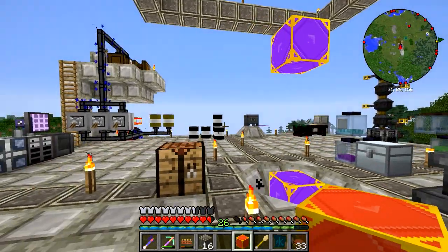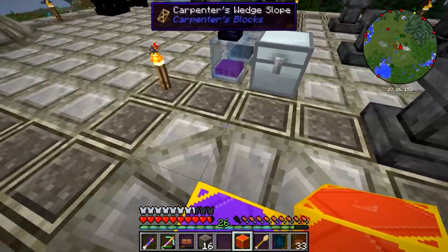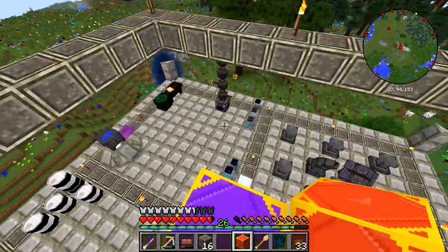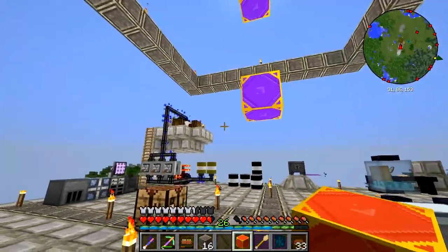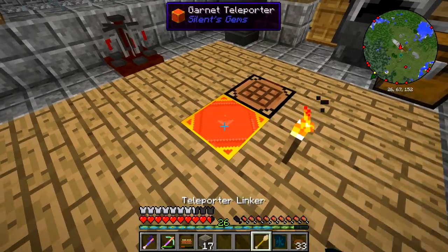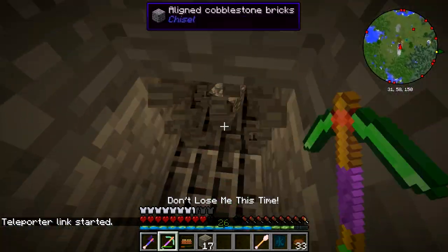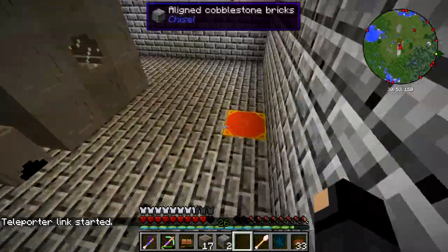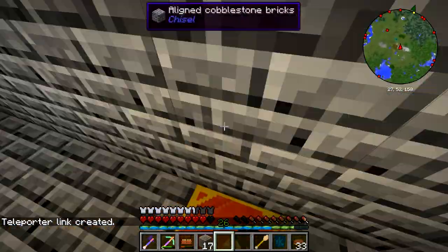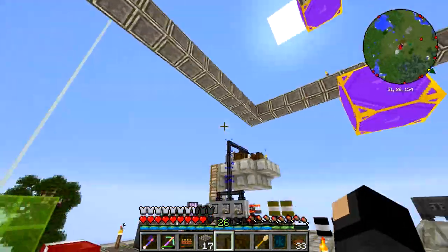Another solution I considered was having them linked in series — have one in the floor, that would take you up when clicked, then it would take you to the next one, you'd click again to go up, and the top one would take you down to the bottom. But I like this setup a bit better. I'll go ahead and relink the PneumaticCraft room if I can figure out how to get into it. That's nice — I'm pretty happy with this.